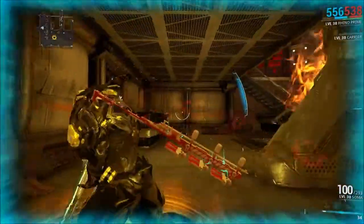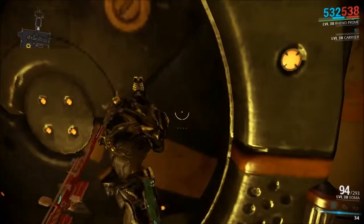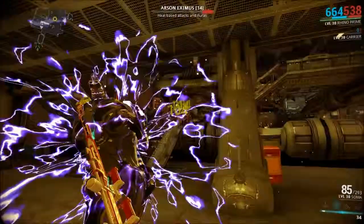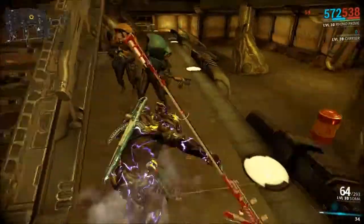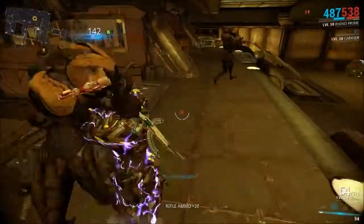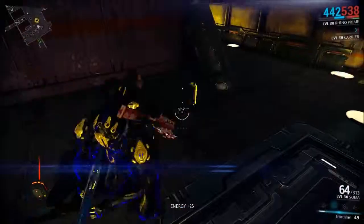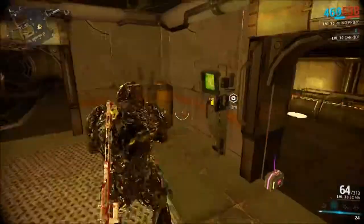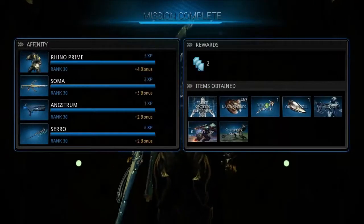There are also troops called arson troops which have abilities similar to the boss. Always remember: when you're going to fight him, you have to unlock the whole door before you go in. The boss drops one rare resource called the orokin cell, which is pretty useful as you need it to make Warframes and different weapons. You can also find it in the void if you're lucky enough.